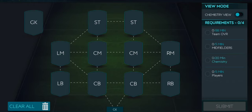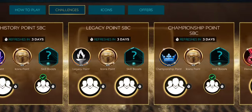Let's check the requirements of this legacy SBC. We need an 88-rated team with five players, 20 chemistry, and all players need to be midfielders — a minimum of five midfielders. We need to cover an overall rating of 88.